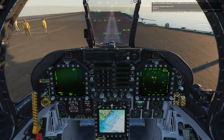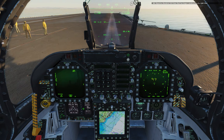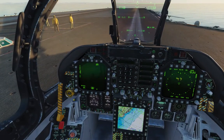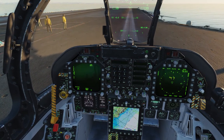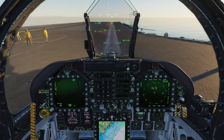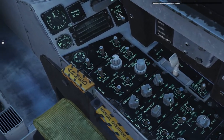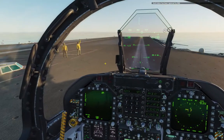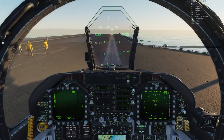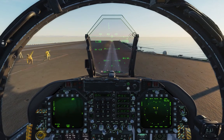Raise the launch power. Two clicks up on the trim, and we'll get our bingo fuel. Launch power up. Final checks before launch: oxygen on - always helpful. Ensure the panel's on - that's on, that's on, that's on. Need to spool up. Spooled up. Happy.